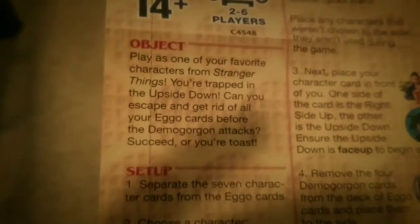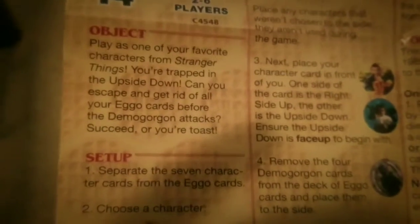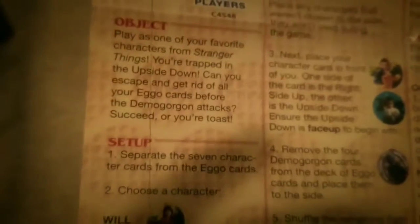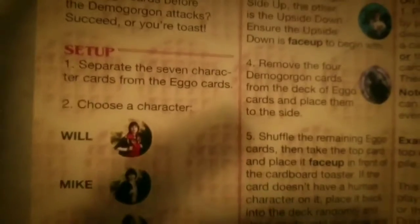According to the rules, the object is to play as one of your favorite characters from Stranger Things. You're trapped in the upside-down — can you escape and get rid of all your Eggo cards before the Demogorgon attacks? Succeed, and you're toast. Like the Eggos in the toaster.